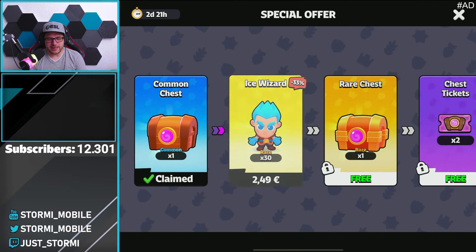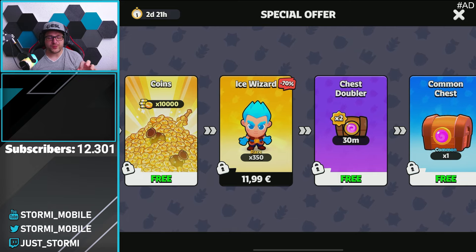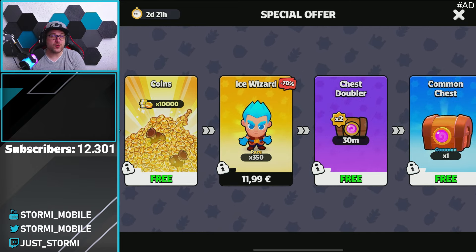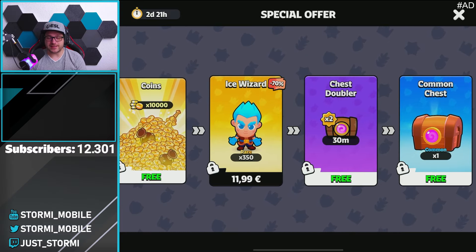I don't want to look at the single ones individually — we want to take it all in total. Adding up: 2.49€ plus 5€ plus 8€ plus 12€ for the last offer. That last offer gives 350 rare Ice Wizard babies for 12€, which is insane. For 12€ we get the equivalent of 110,000 coins in the shop, since one rare baby costs 1,000 coins — so 350,000 coins worth, plus a chest doubler and chests afterward.